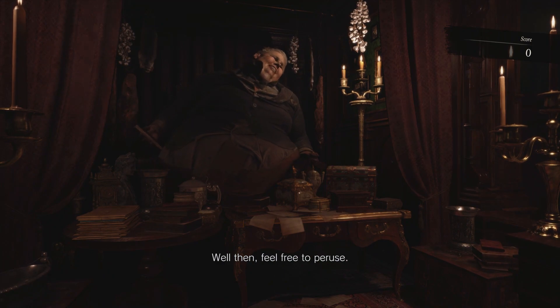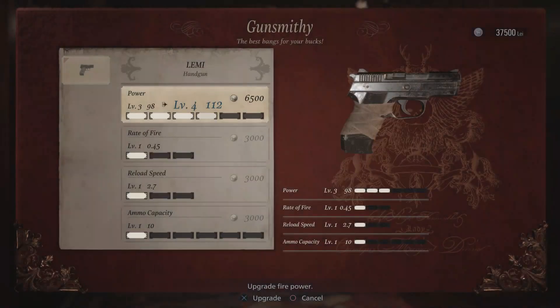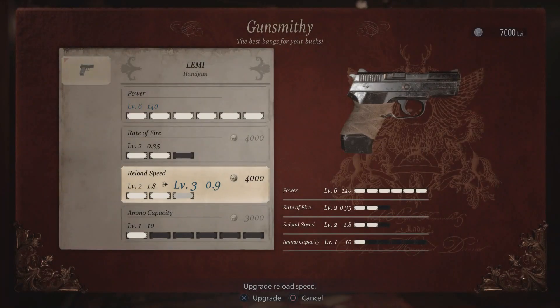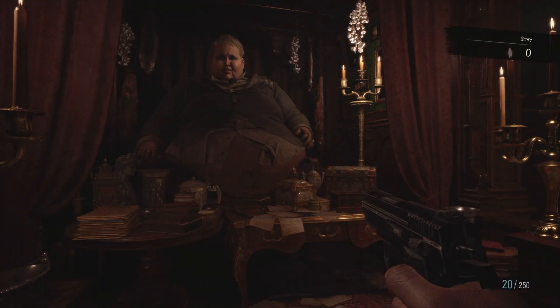You can also see that ammo is now missing but there will be lay there instead. What you're going to want to do is fully upgrade the power on the Lemmy, then rate of fire 1, reload speed 1, and 2 into capacity. We'll fully upgrade this thing throughout so don't worry.